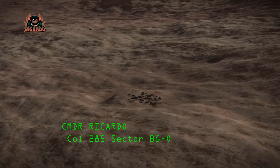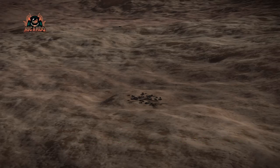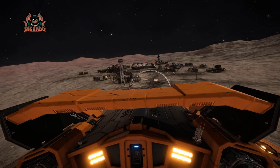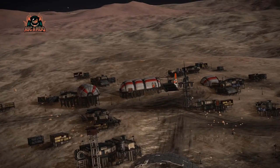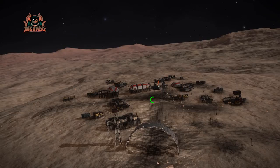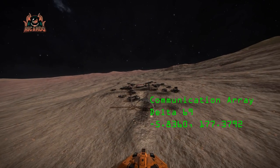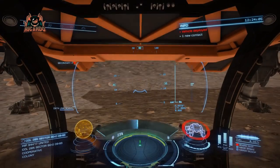Hello, it's Ricardo and I'm playing Elite Dangerous. You find me in the Colt 285 sector BG-0D6-93, and I'm on approach to Communications Array Delta 69, which is found at coordinates minus five point eight three and positive one seven seven point three seven.